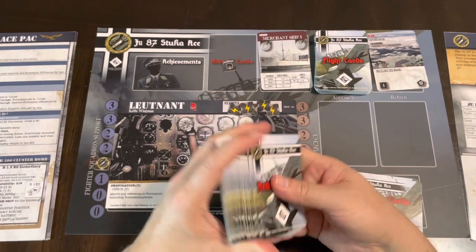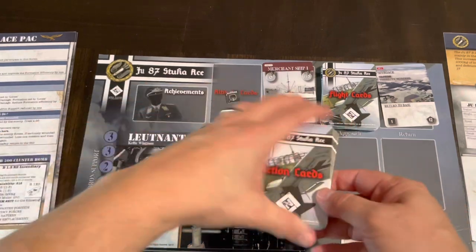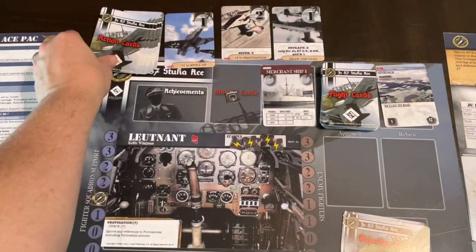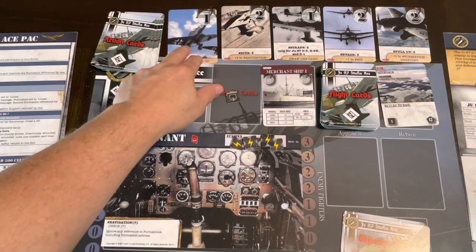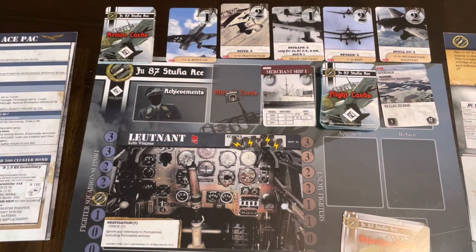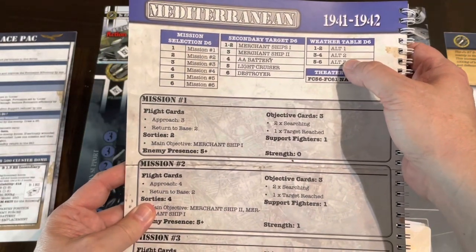Now we draw our action cards — shuffle those up and draw five. We've got a one, two, one, two, and two. We have some evade, strafe, and pull-up cards. The pull-up card is probably worth saving, and we've got a dive too — both of those might come in useful. Now we need to figure out our altitude and draw on the weather table.